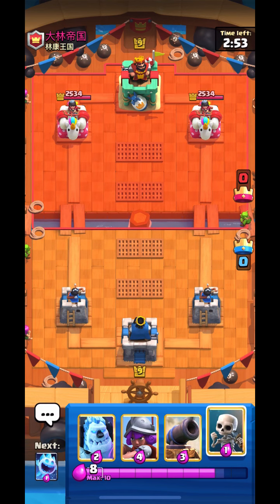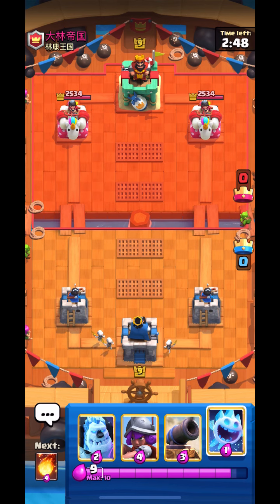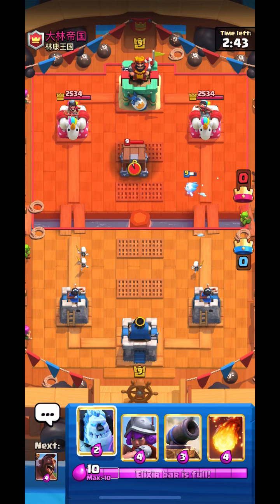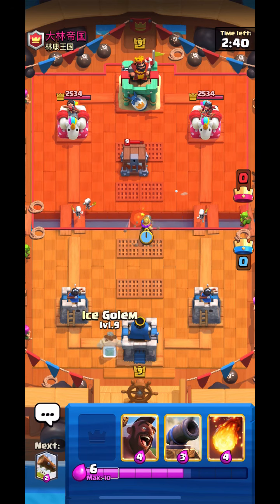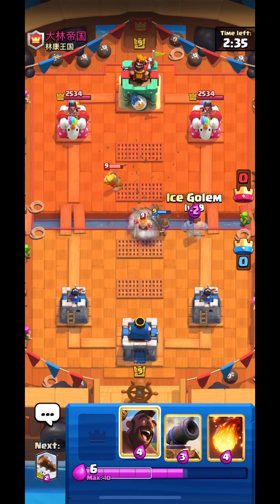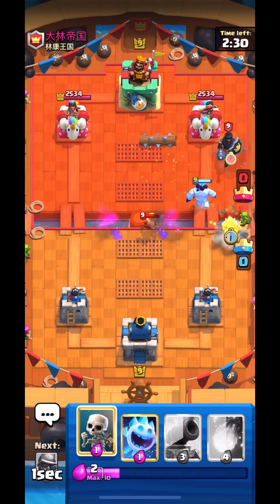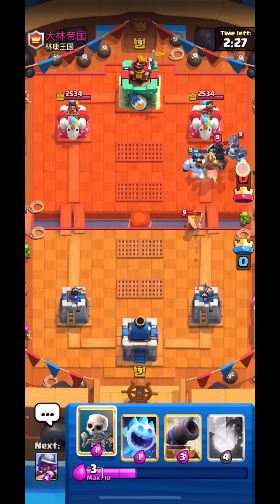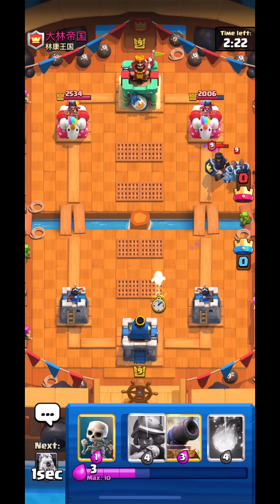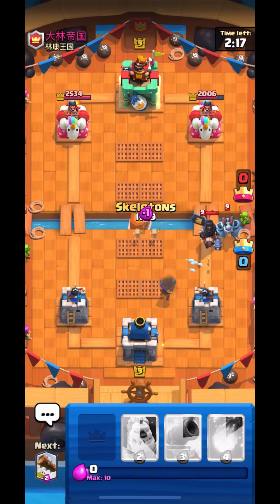Alright, so this guy is using the Royal Giant deck with the Cage and the Fisherman. He goes Skeletons — I go Ice Golem and Musketeer. Right here I just sniped the Cage with the Musketeer. I was getting my Ice Golem ready just in case if he wanted something to snipe it. I wasn't fast enough — if I had a different hand I might have died. So I just let it go. I'll go for Musketeer, Skeletons.